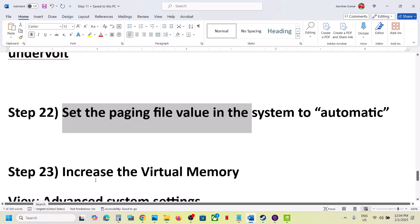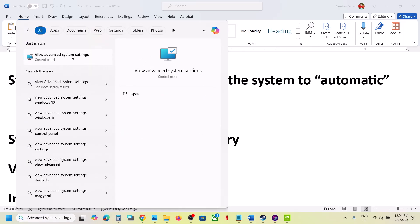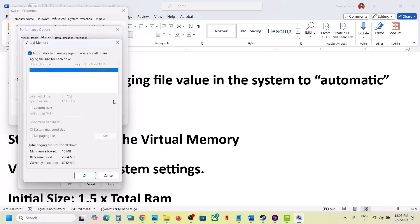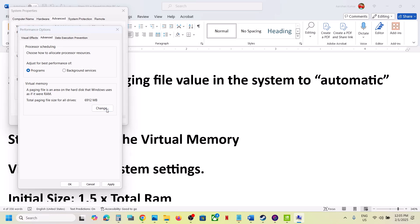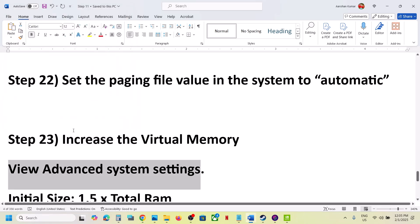The next step is to set the paging file to automatic. Type 'View Advanced System Settings' in the Windows search box and click on it. Click the first Settings option, go to the Advanced tab, click Change, and put a check on 'Automatically manage paging file size for all drives.' Click OK and restart your computer. If still not working, click Change again, uncheck that box, select 'System managed size,' click Set, click OK, and restart.